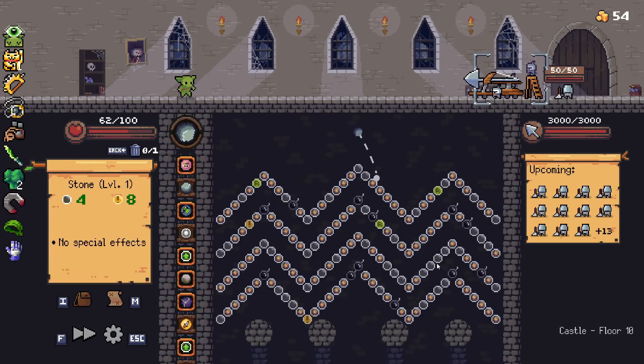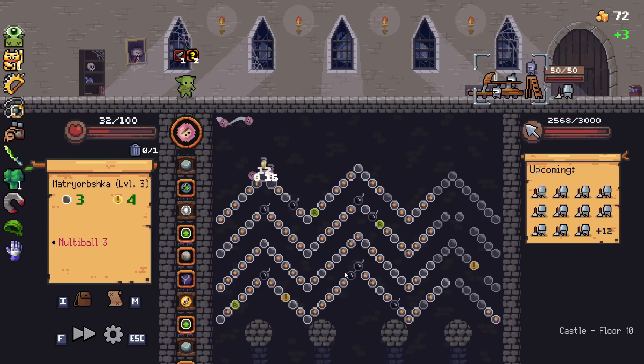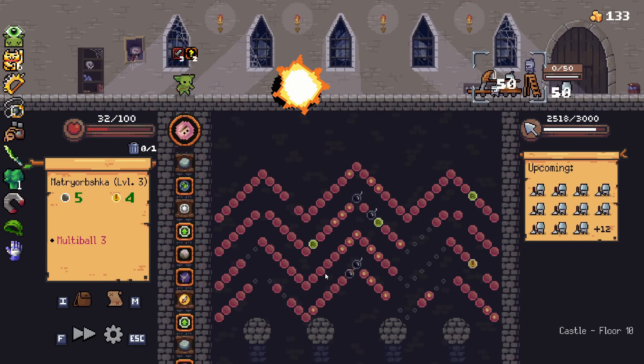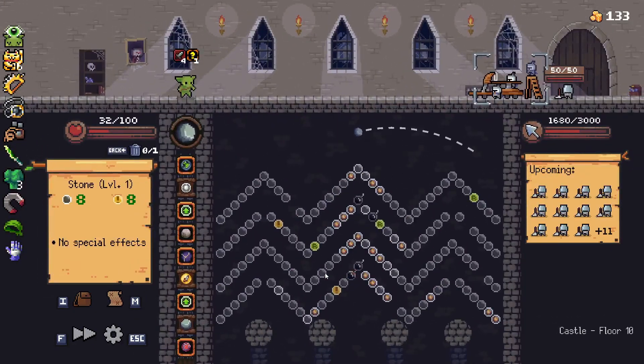Ballista — 3,000 health. Let's get in there. We're getting a lot of damage off the Matriarcha, which is great. 688 — that's fantastic. Add the bombs and it's a solid 1,000. But is it going to be enough?